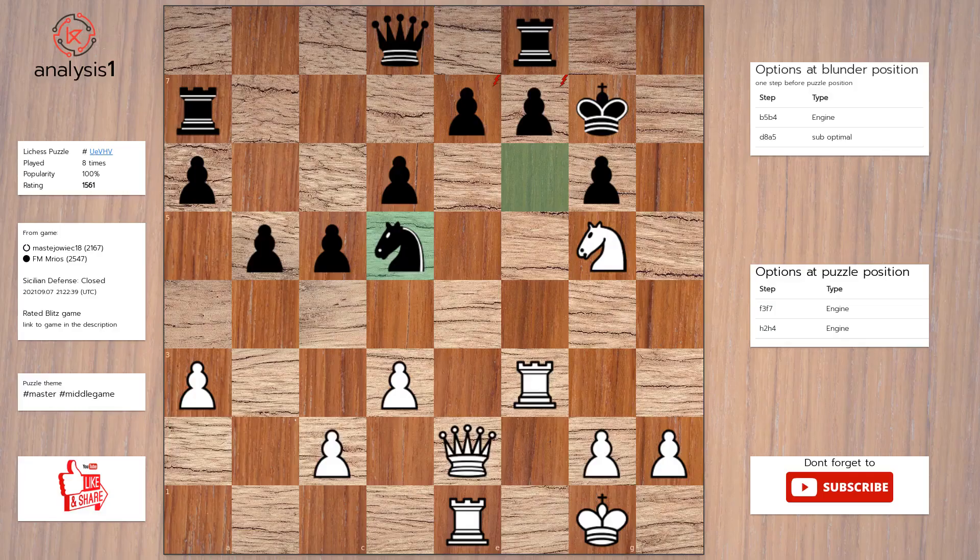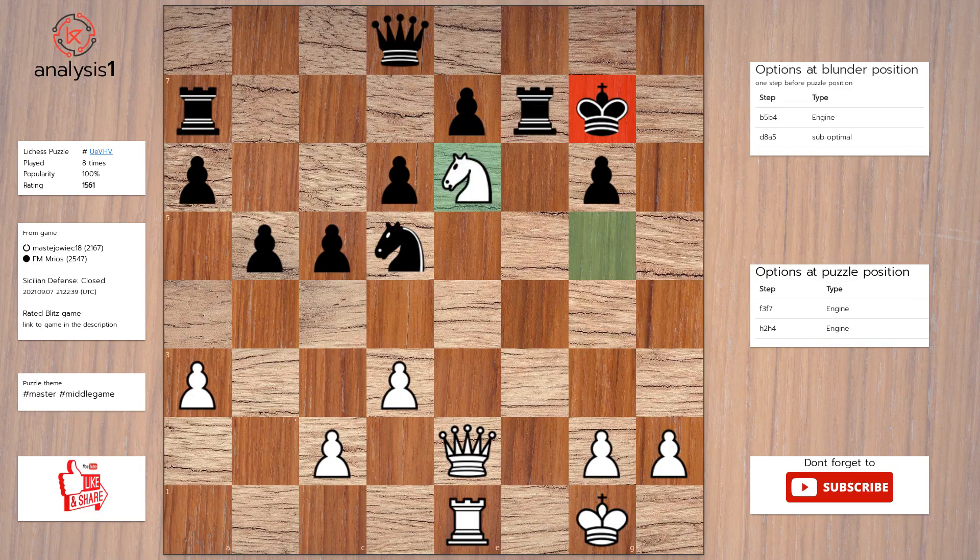Next puzzle. The threats are: Knight takes pawn, Rook takes pawn check, Queen takes pawn. The checks are: Knight to e6 check, Rook takes pawn check, Queen to e5 check. The best move in puzzle position is: Rook takes pawn check, Rook takes rook, Knight to e6 check, King to h8, Knight takes queen.